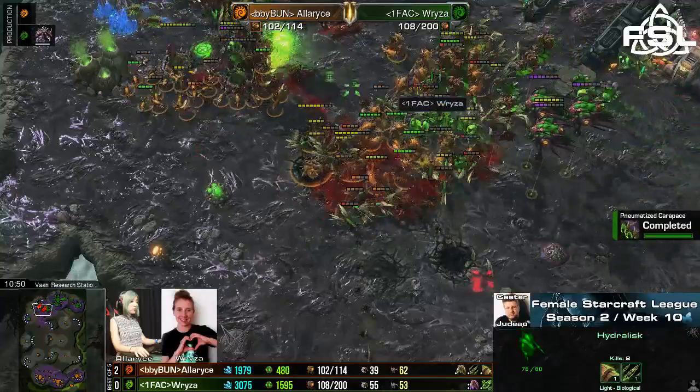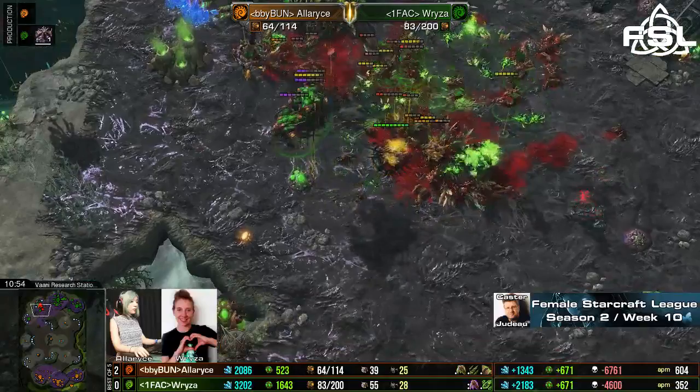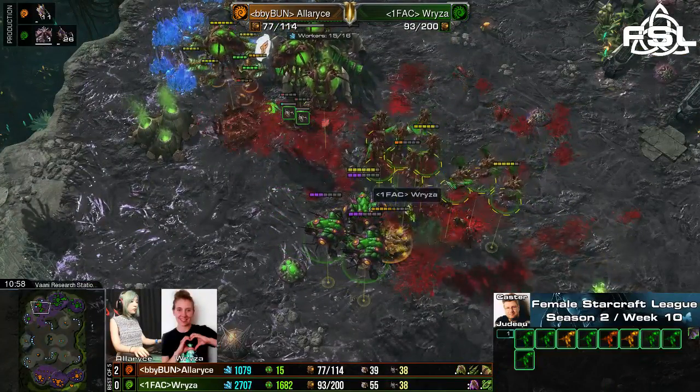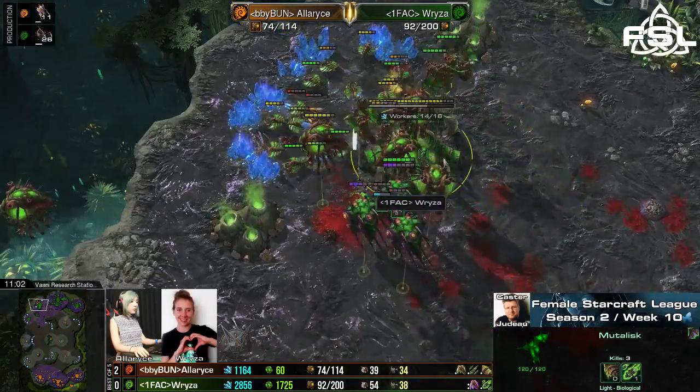Now just moving out, trying to chip off a Hydralist here or there — maybe even getting a Lurker before it can burrow. Alaris finally gets her position, and it's quite fortified with the three Lurkers around and the Hydras swarming about. She might just be able to get those done. But the biggest problem right now — all of the Hydras just die in one big Baneling explosion. Alaris has nothing left to fight those Mutas. Mutas just eventually taking out all the units, and no real damage being dealt.